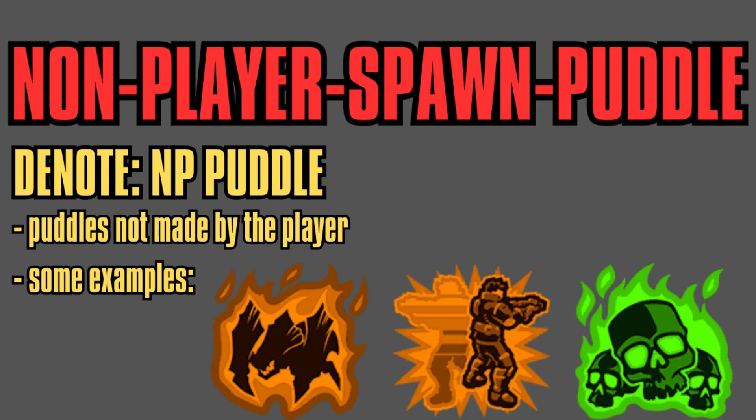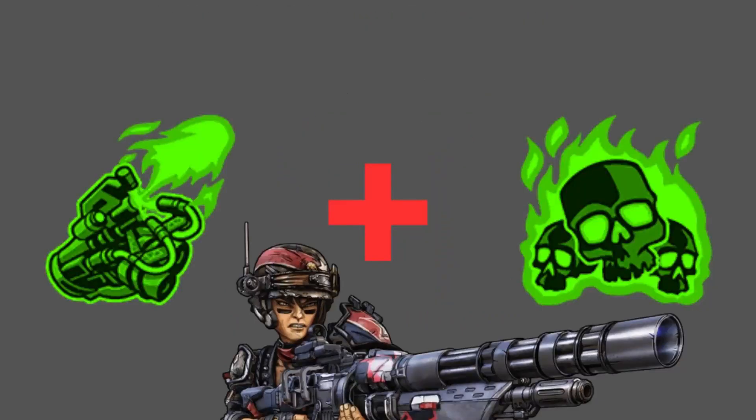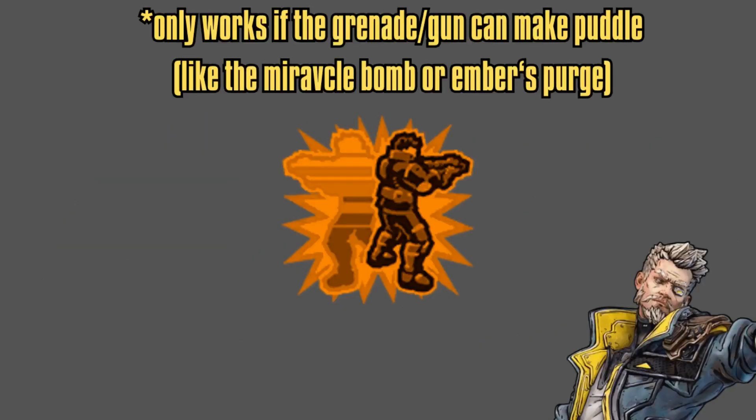The second part is a non-player spawn puddle, denoting NP puddle. These are puddles that are made from literally anything that isn't the player, which include Spider and Scorcher attacks, Volatile Grenade if the grenade can spawn a puddle by itself, Iron Bear Salamander with the Molten Roar augment, and Clone if either the grenade or the gun can spawn a puddle. That is what we have discovered so far. There might be more NP puddles out there and I highly encourage you to go out there and experiment.